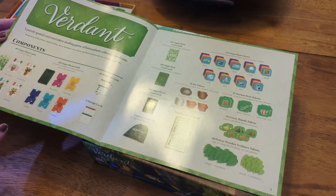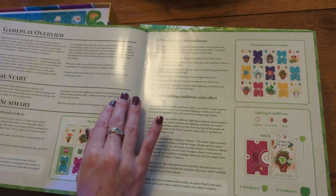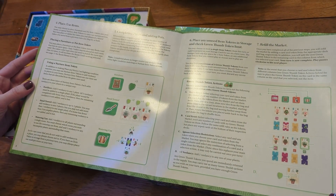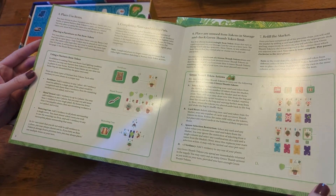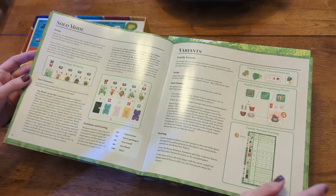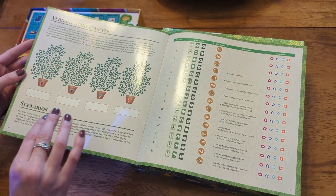First I always like to take a look at the rulebook — let's see how organized we are. So we have component overview, setup, two-player setup, gameplay overview, how to do a turn, steps four and five, refill. It looks like there's about seven steps in the game — seems pretty easy. And then end game scoring, and a scoring pad. Oh, solo mode! I forgot that was an option, but anytime I have a solo mode, that's a definite plus for me in my gaming.